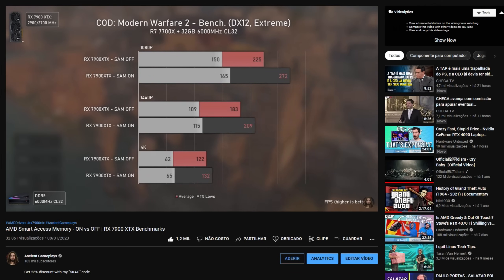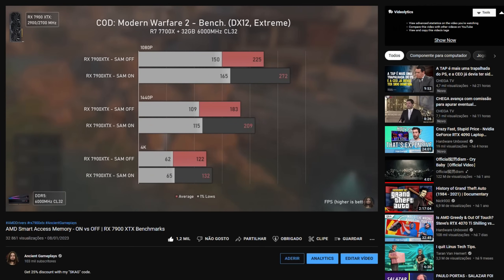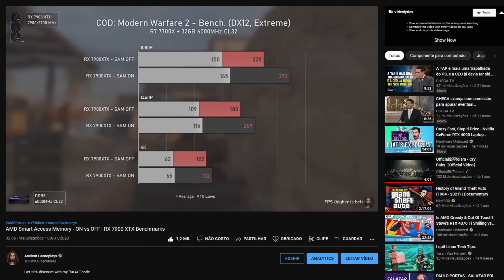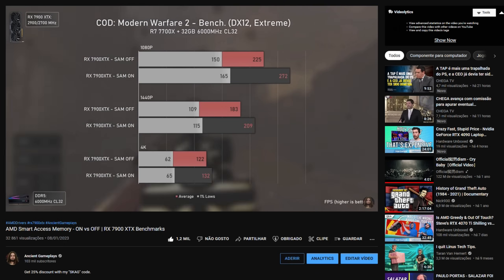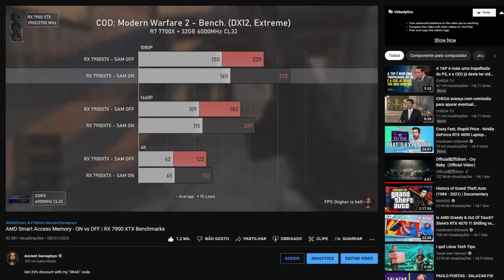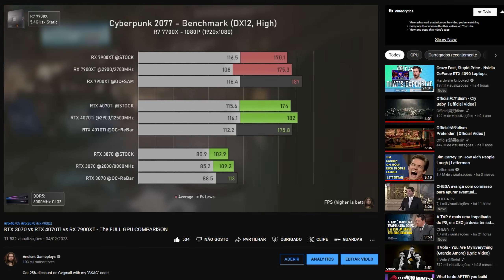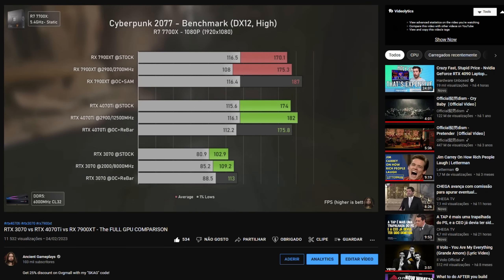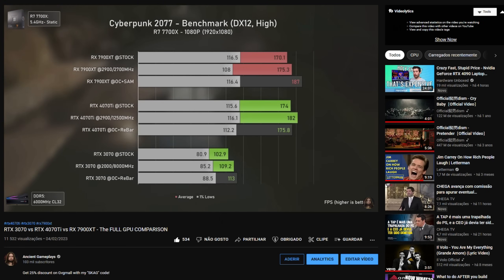If you've been following my channel or are into tech, you know what Resizable Bar and Smart Access Memory are. They are essentially the same thing — Resizable Bar — but Smart Access Memory is AMD's implementation, which has proven to be way better. For example, Smart Access Memory delivers a huge performance boost in some scenarios, while Resizable Bar for Nvidia does not, and in most cases even decreases performance.